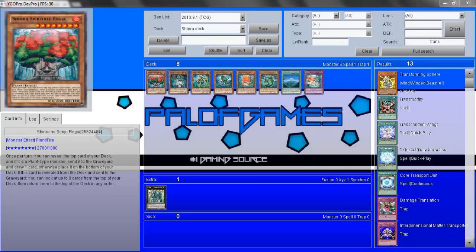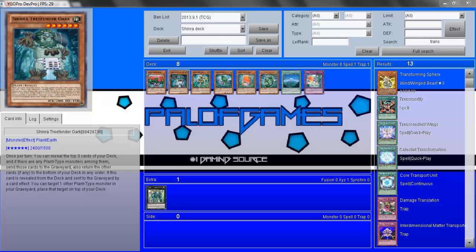Hello everyone, I am Palofgames and today I am going to be talking about the Shinras, which is a new archetype for Yu-Gi-Oh. It's one I'm finding really interesting to play. I've just started playing them and I feel that they have a lot of potential. I'm glad to see that Konami is trying to bring up more interesting deck ideas, but the problem is they're battling with the fact that their ban list doesn't support this.